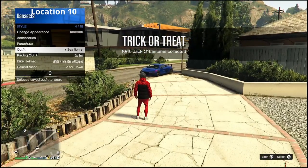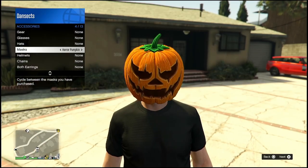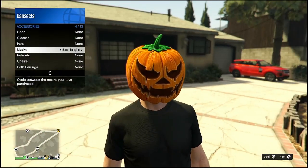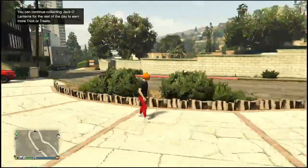Let me just equip it now. A mask — there it is. Or a pumpkin. And that's how you get it. It's very simple.